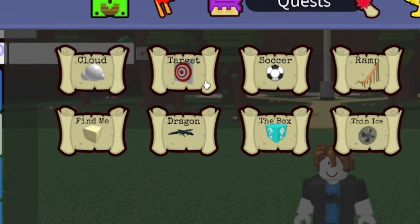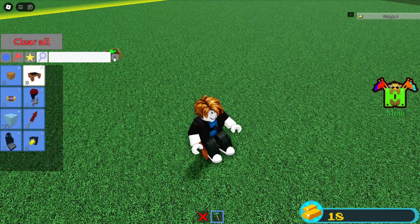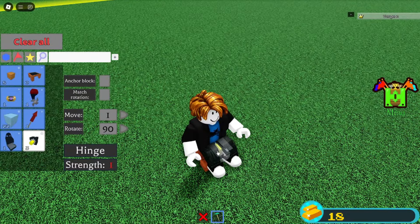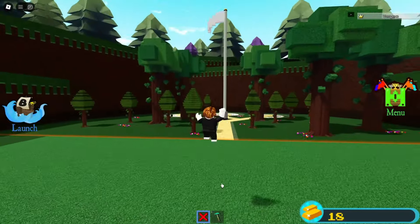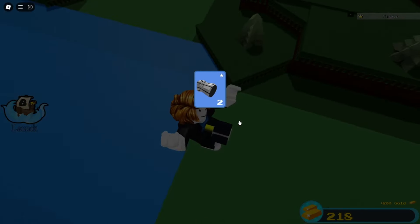The first and pretty simple quest would be the target quest. Simply place a chair down, take a seat, turn off your anchor mode, grab the hinge block and place it inside of your body. Delete it and make your way to the target, which gives you 200 gold and two regular thrusters.